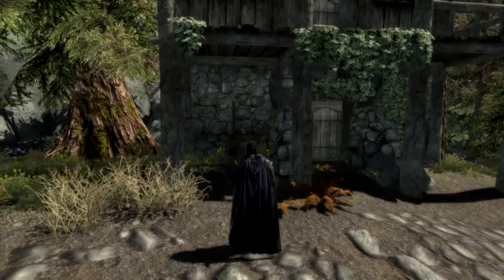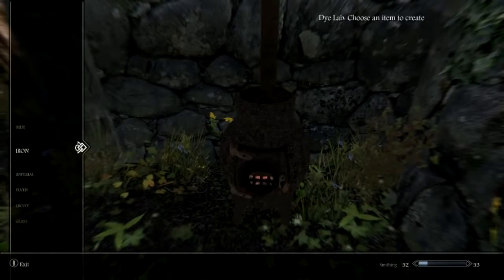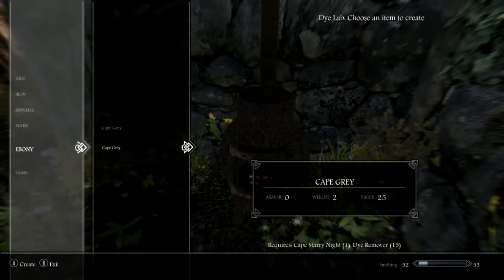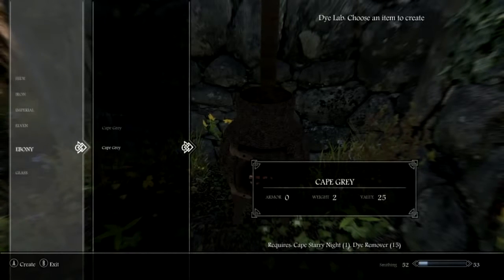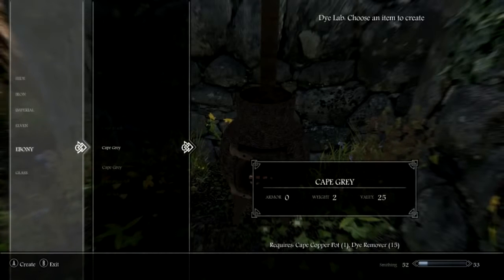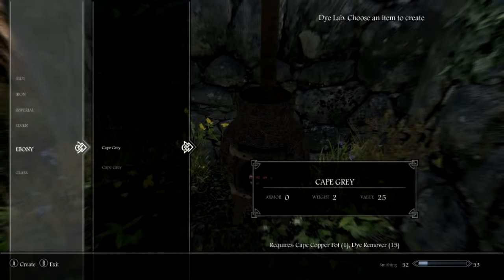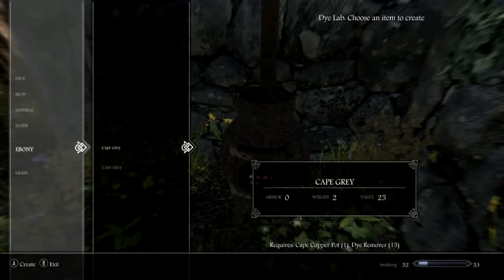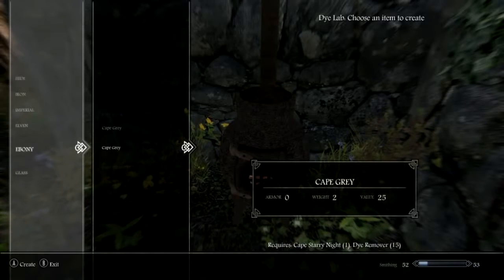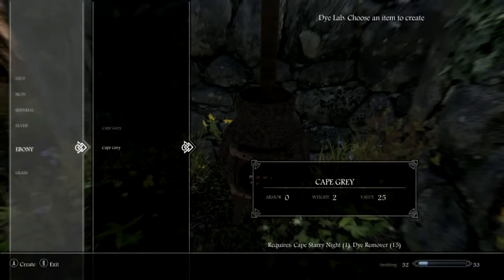So say we don't like the new colour of our cape. All we need to do is head back to the dye lab, go down to the Ebony section and change the cape back to grey. To do this you need either dye remover or you can also use the cape copper pot. So I can make a new grey cape using this version which requires the copper pot and dye remover.